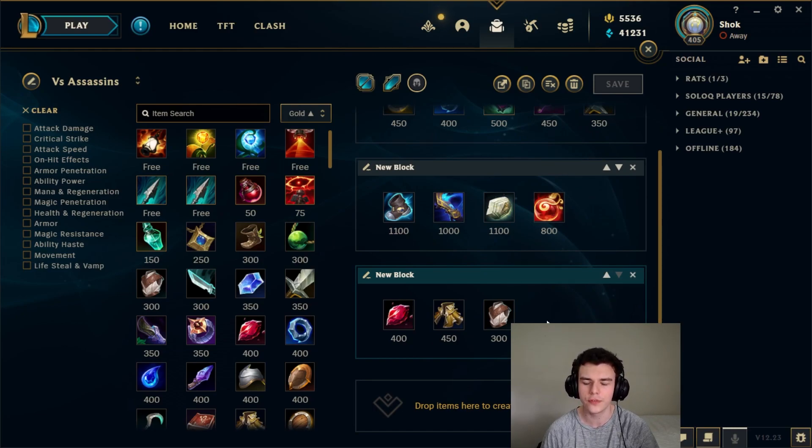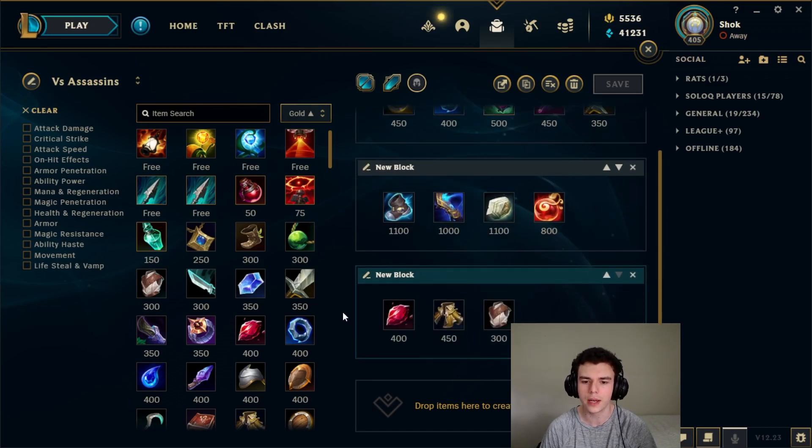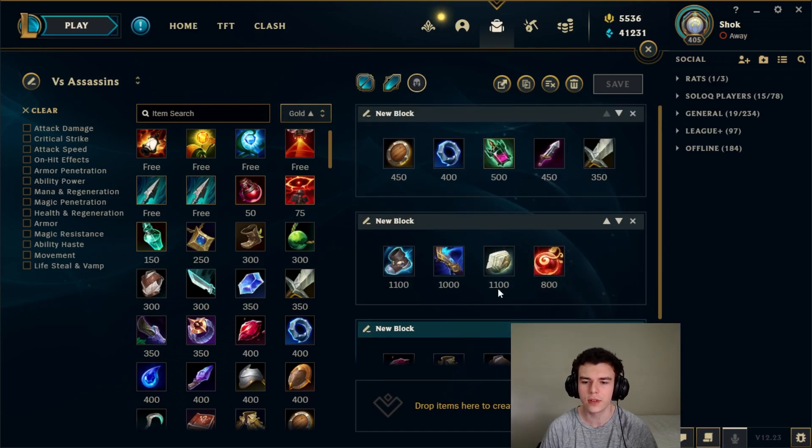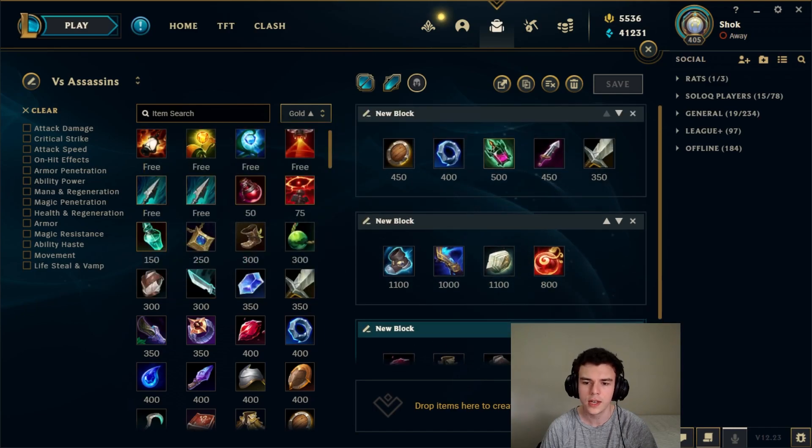The best advice I can give you: you want to buy as little defensive items as possible while still not dying. Any defensive items that you overbuy is a waste of gold, but if you buy too little and you die, you're allowing the enemy champ to snowball. It definitely takes some getting used to, but you just want to buy what you need to survive. If you can get away with no defensive items whatsoever, that's even better.